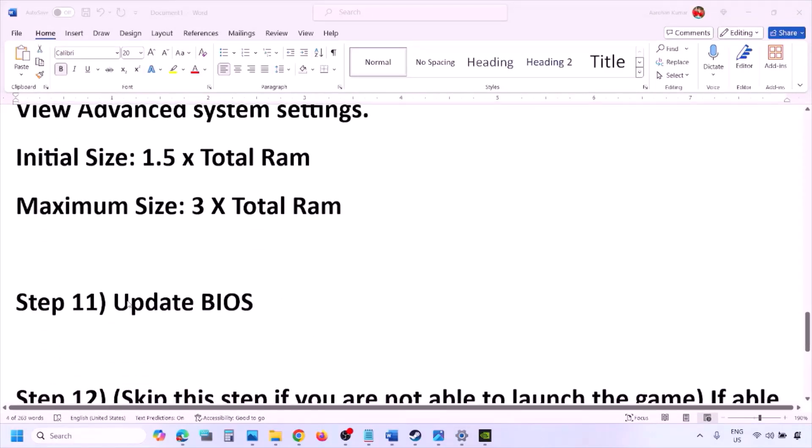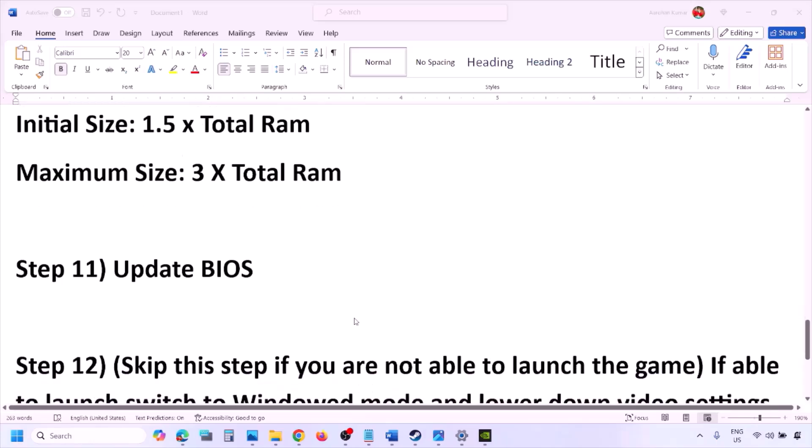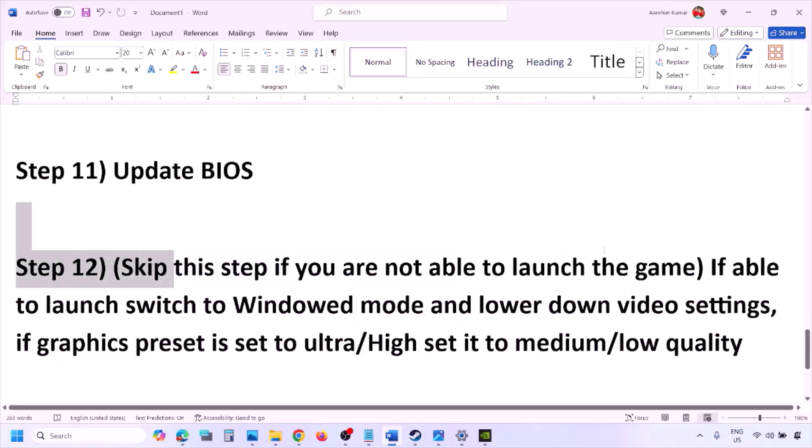The next step is to update the system BIOS. Go to your system manufacturer's website (e.g., Dell, Lenovo), select your model number, and find the latest BIOS update in the software and download page. For laptops, make sure battery is above 10% and the AC adapter is connected before updating. During the BIOS update your system will restart — do not unplug the power cable. After the BIOS update, log into the computer and launch the game.